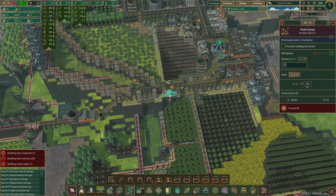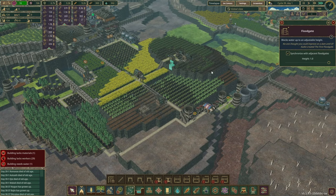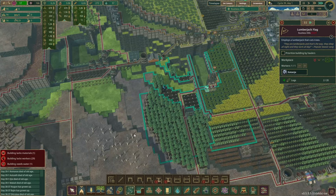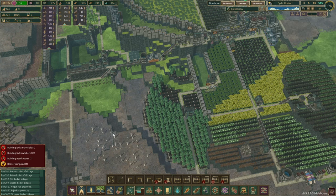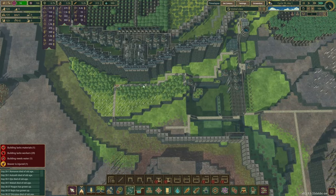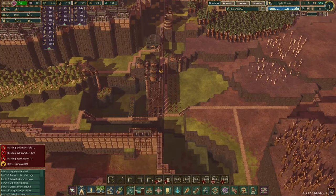We probably need to unpause this — let's set this to 0.5. You can cut down those trees, that's fine. Unpause the forester and have them replanted. Actually you know what, don't cut down the trees — unpause the forester, replant, and we'll be fine with the logs up here. It'll take a long time before we get sap here again, so let's not cut down those trees.